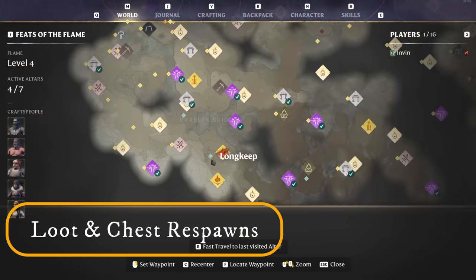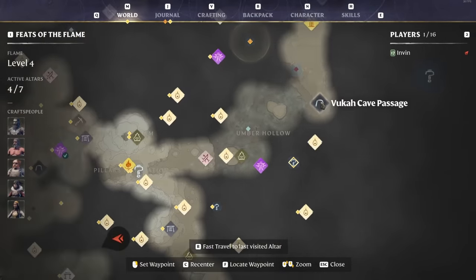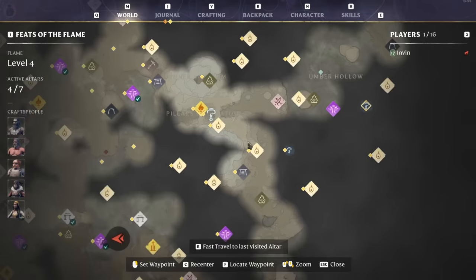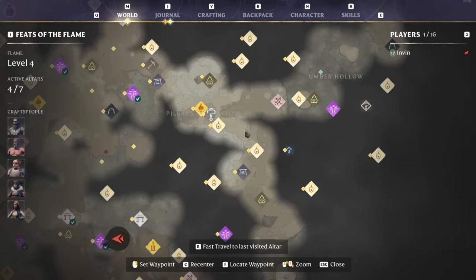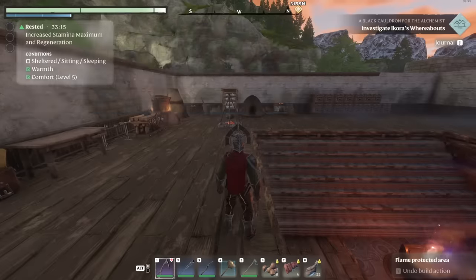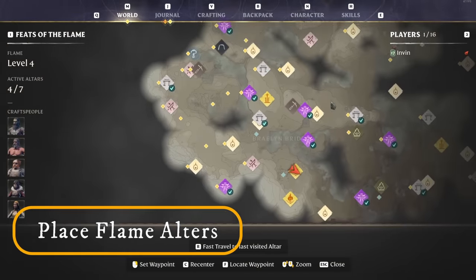For loot respawns — whether from POI outposts, caves, sun temples, spires, or farms — you need to leave the chunk area for more than two hours for chests to respawn. If anyone goes back into that chunk within two hours the timer resets. The developers have addressed this on the Discord and want to change it. For now, the options are to stay far away for two hours, or restart your game if playing solo (or the server if multiplayer) to get that loot before the timer is up.